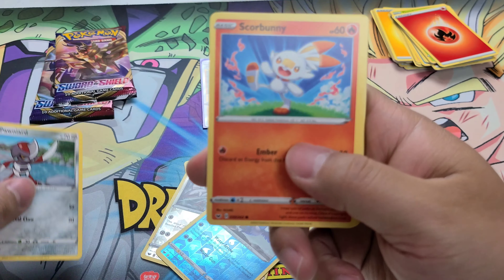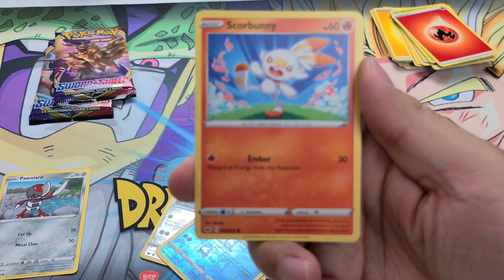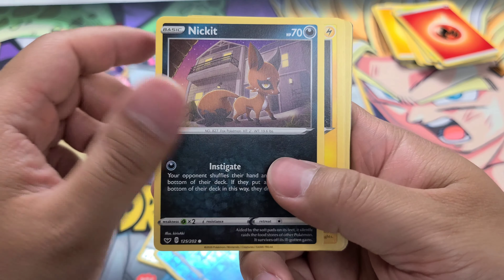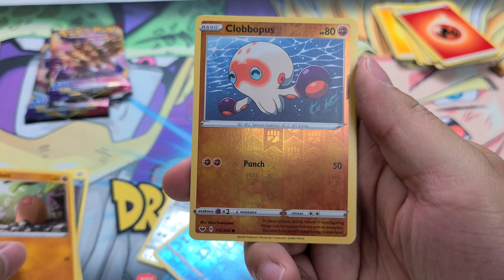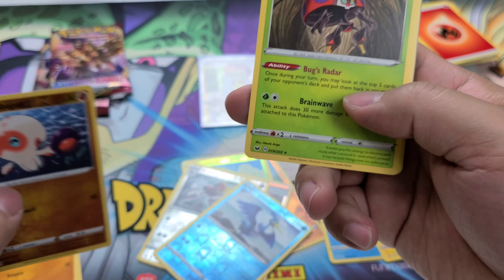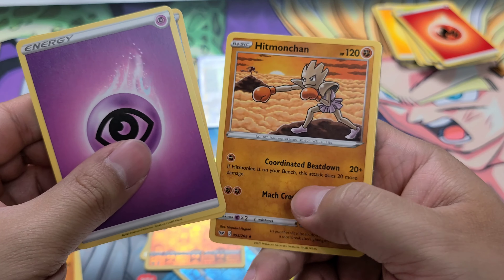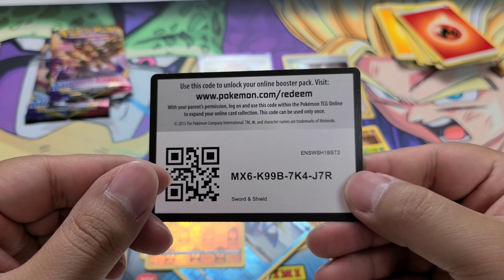Paninard, Scorbunny — is it just me or is it the camera? Scorbunny, Nickit, and a Chinchow. Diglett, we're worth for a Clobopus, and an Ore Beetle. Energy, Potion, Hitmonchan, and a Galarian Lainoon.